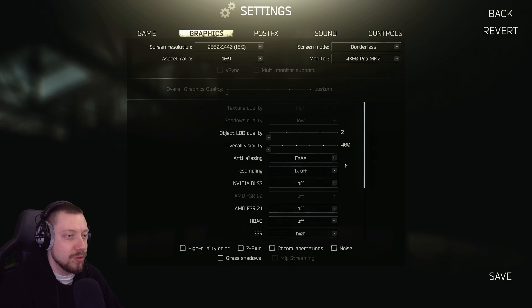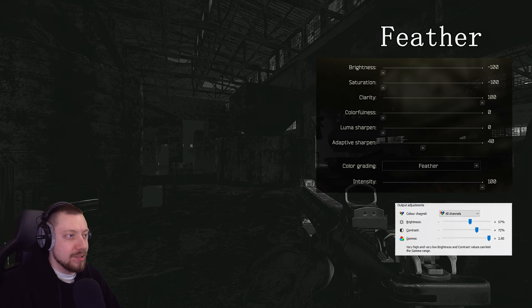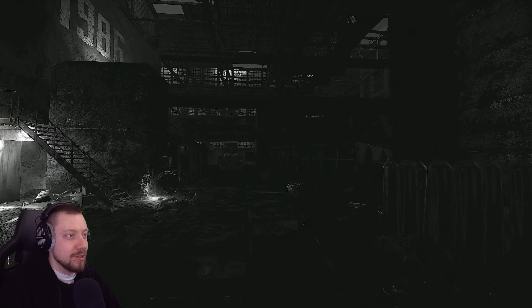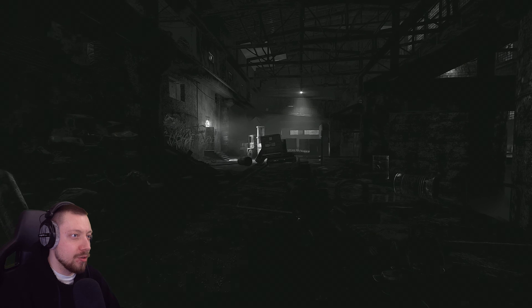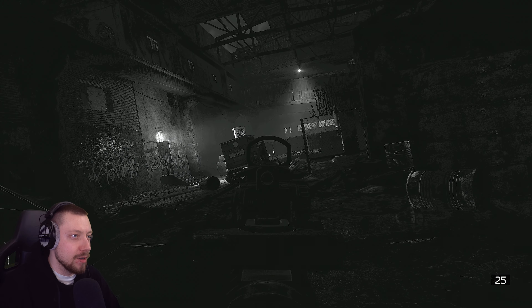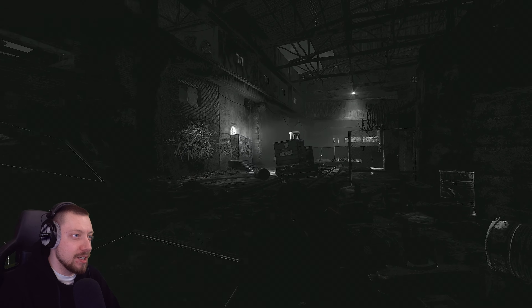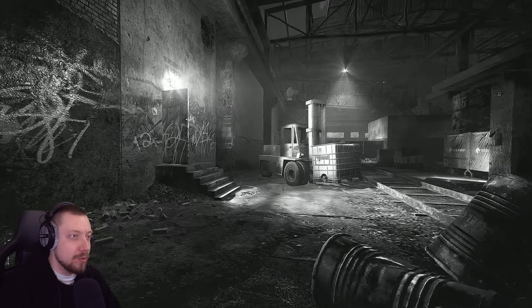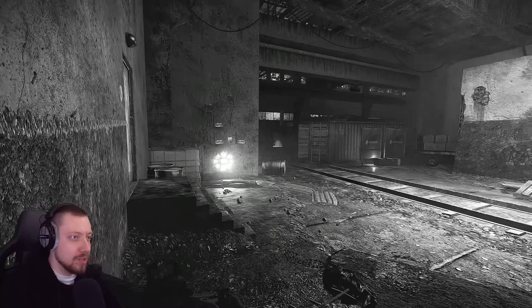Always keep shadows on low. So here's the side by side — off and on. This is a black and white filter so you won't get any color, but it's the best way to outline all the objects on the map so you can better spot where a PMC is. It is very sharp and very grainy — that is deliberate — and it helps identify where people are in the darkest corners of the map.